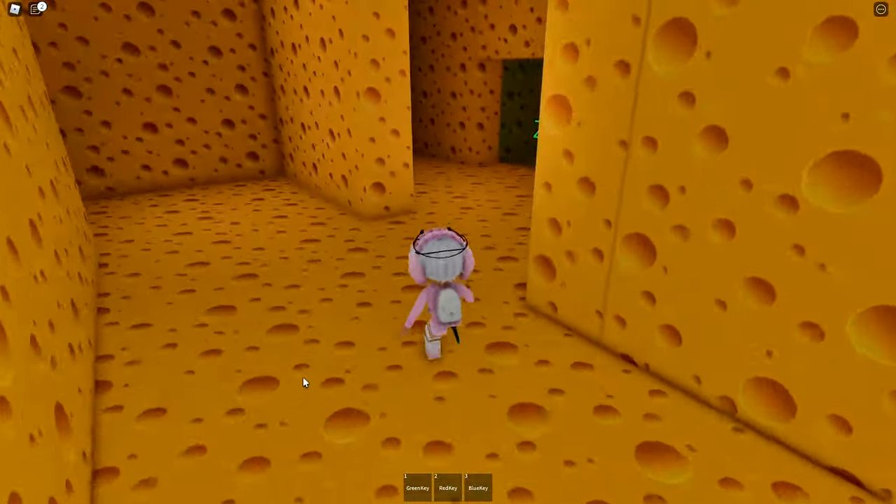The rat's chasing us so let's go to the safe zone. Now that we have the blue key, we want to go over to where we found the green key — this is where we enter the game — so go straight and watch out for the rat.